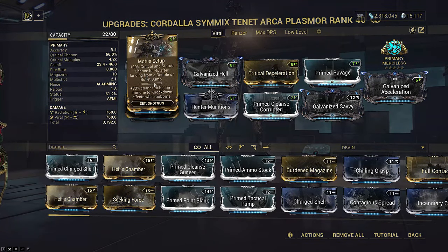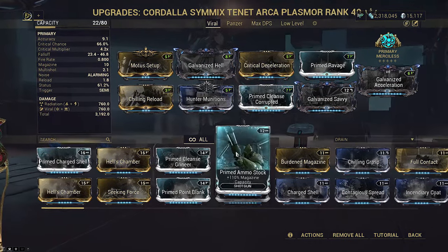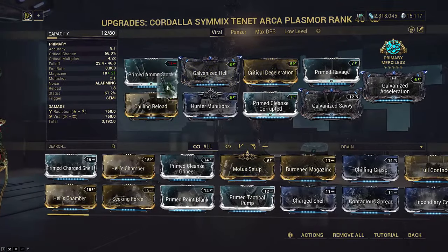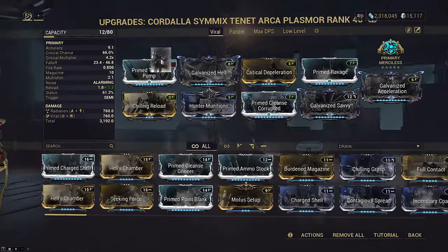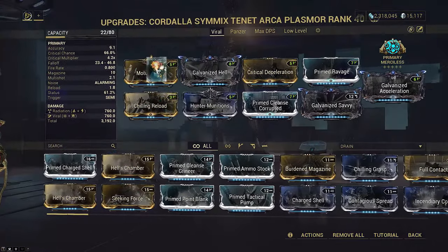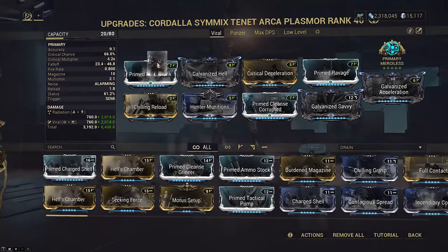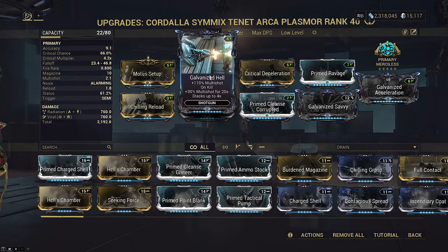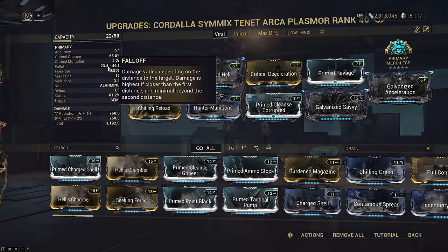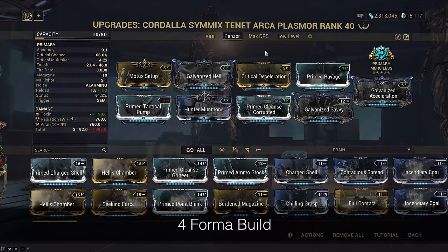If you don't like the Modus setup and are willing to give up a little DPS, you can improve quality of life by using either Primed Ammo Stock or Prime Tactical Pump. If you just want more damage per screenshot, you could throw in Prime Point Blank, but I wouldn't recommend this as the build already has Galvanized Savvy on it, which does actually work on Tenant Plasmore. Two statuses will match Prime Point Blank. Plasmore has forced Impact up to 29 meters and scales with Galvanized Acceleration to 55 meters at full stacks.